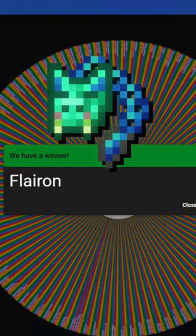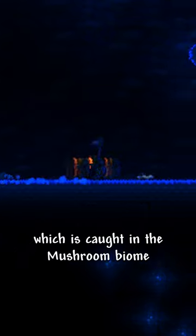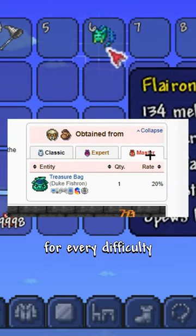Terraria Random Weapon Review Part 1: The Flayron. The Flayron is dropped by Duke Fishron, who is spawned by fishing in the ocean with a truffle worm, which is caught in a mushroom biome. The Flayron has a drop chance of 20% for every difficulty.